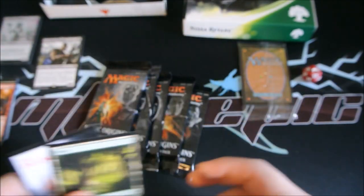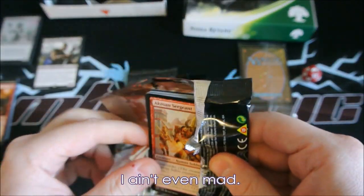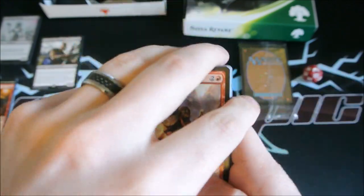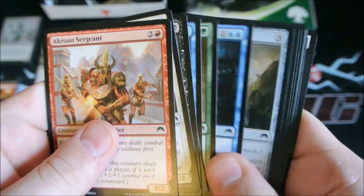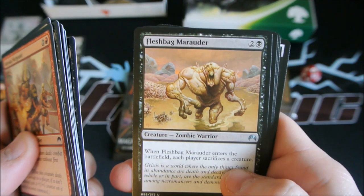We got a forest. Let's go right into the second pack — something shiny and nice. We already got something shiny in our first pack. Tormented Thoughts, lots of black here.